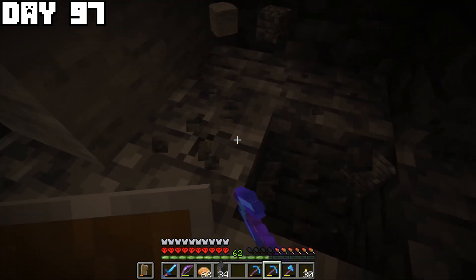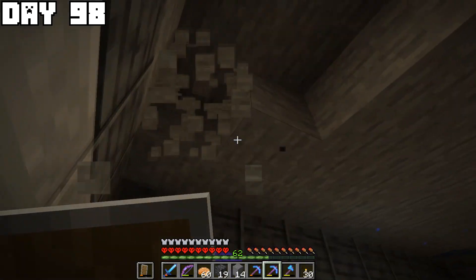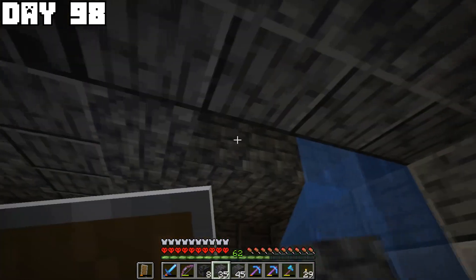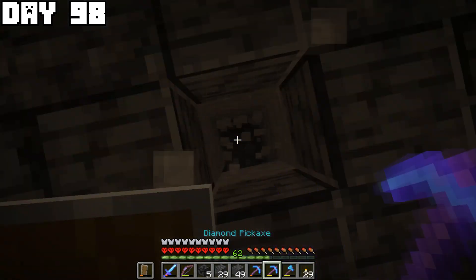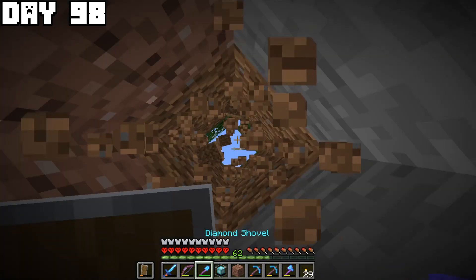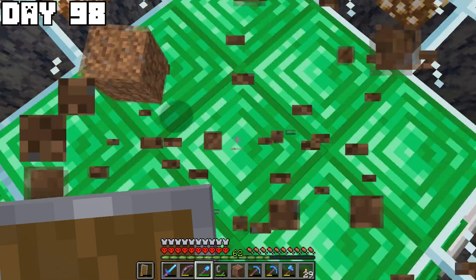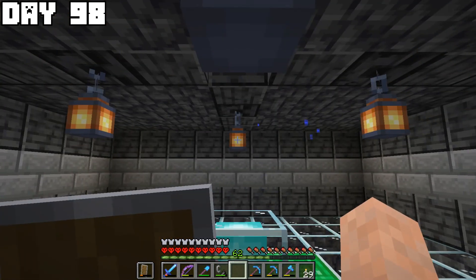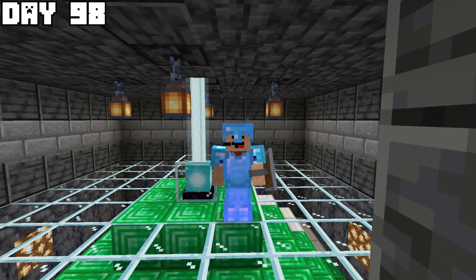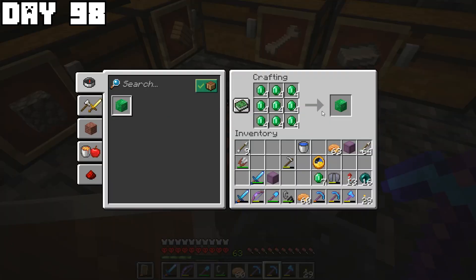On day ninety-eight I hollowed out the entire roof and placed a lot of grimstone and polished grimstone. In the center I needed to hollow out a hole so the beacon beam could reach the surface — I made the hole and burned the grass block I got from it since I felt it wasn't fair to keep it. And there it is — the beacon is done. We have a full beacon in Minecraft Hardcore after ninety-eight days, completing our second goal.